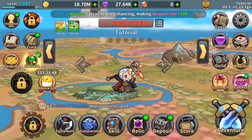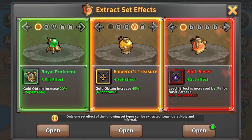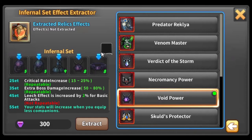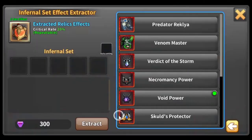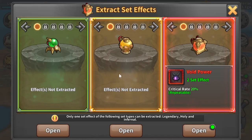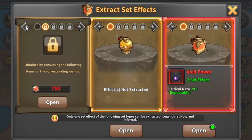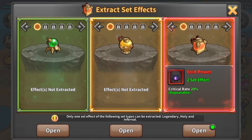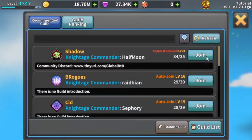After clearing Adventure Level 10, you unlock guilds and extracts. For extracts, you can get bonuses by extracting specific items — for example, I got 20% crit rate from Void Power, meaning all my builds have an extra 20% crit rate. Additional slots can be unlocked by paying money, so free-to-play players only get one slot each. For guilds, join any guild that's a high level and has active airships.